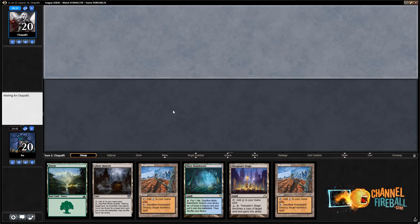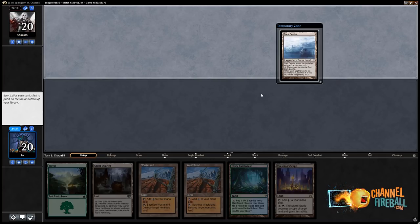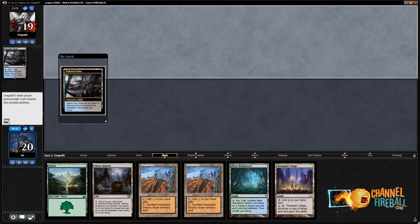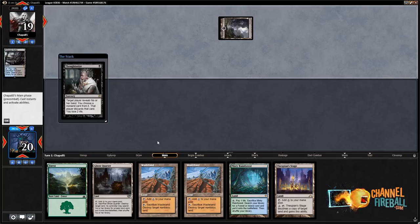Also, if my opponent scrys to the top on turn one, Ghost Quarter them — taste it. Dark Depths — I'm actually going to keep this on top. It's not a Loam or a Mox Diamond or Gamble, but it's a combo card for Thespian's Stage so I actually think it's worth keeping. Oh man, this is just great justice — is this why we play Lands? No, but this is just a bonus.